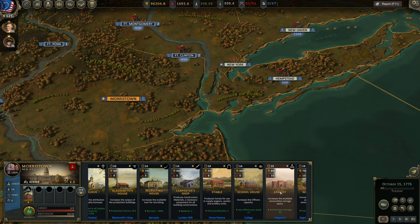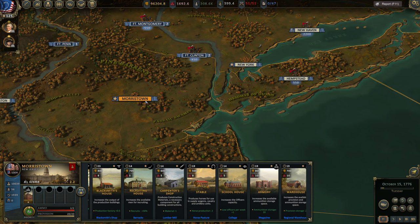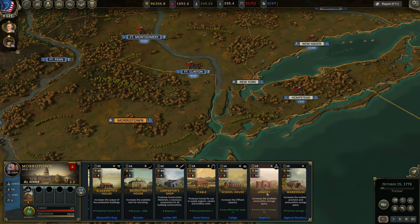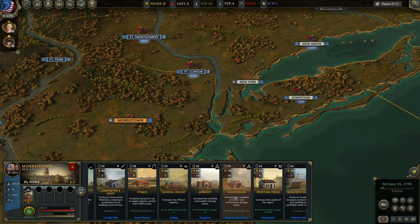The Armory is used to increase ammunition storage. Every week you get new munitions from the capital — the capital of the province produces munitions and distributes them to different settlements. The Armory is where all those munitions are stored. The Warehouse is the same but for provisions. If you're recruiting or keeping troops for long periods, you need both an Armory and a Warehouse.